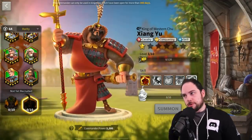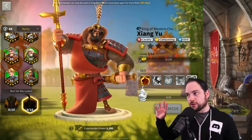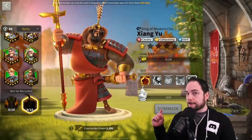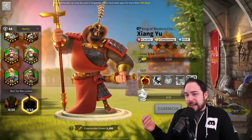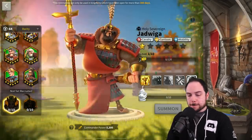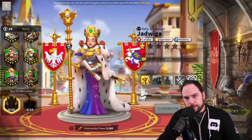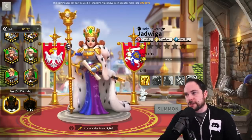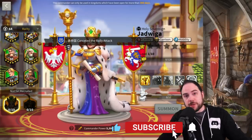This new commander seems like he's going to be amazing. There are a lot of ways you could drop him into a lineup and do some work. And looking at the cavalry garrison commander, I am cautiously optimistic that they might change the garrison meta. But what are your thoughts? Let me know down below in the comments — I am reacting to this pretty much the first time I'm looking at their kits in depth, now that they've been released in an official capacity.